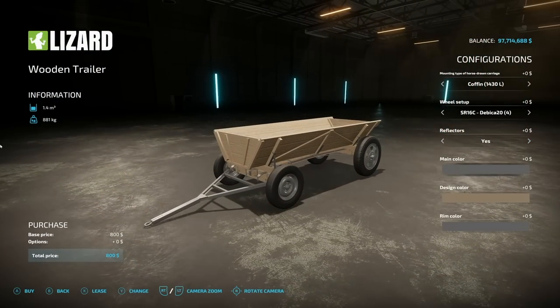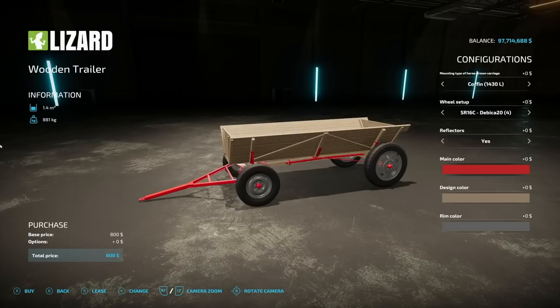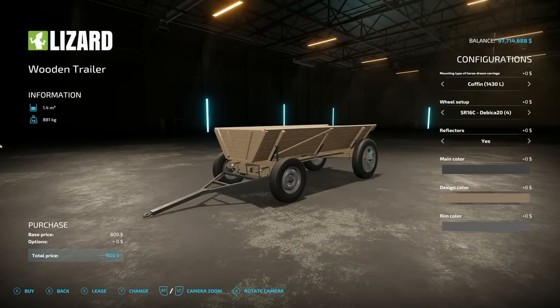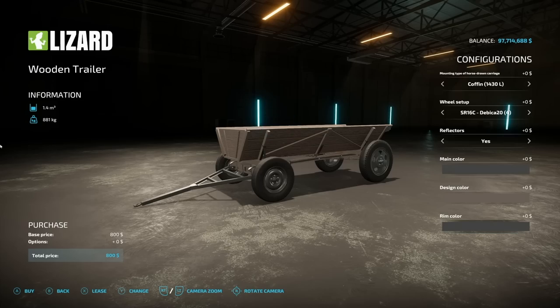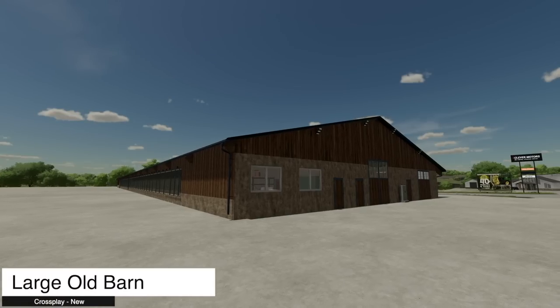You can change the colors on the wooden trailer. I like the colors already on here — looks nice and old — but you could change them up. We've got the frame color, brown is brown there, and then rim colors — we'll go with black or red. There you go.